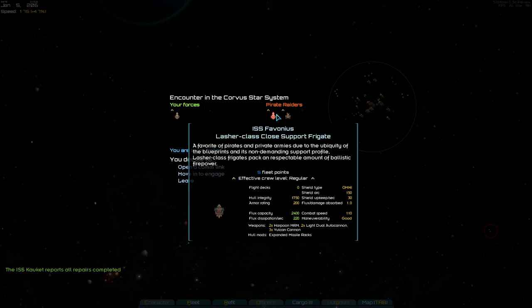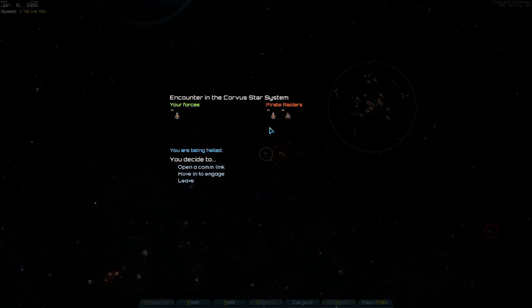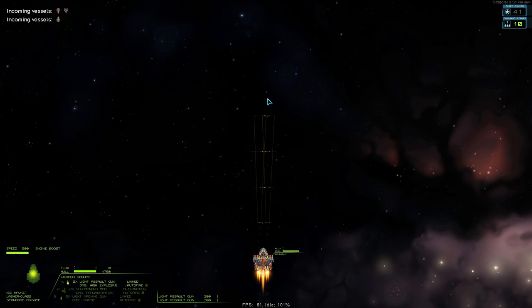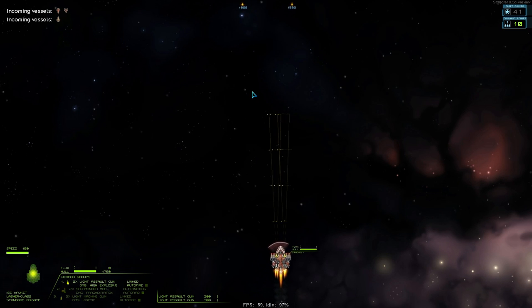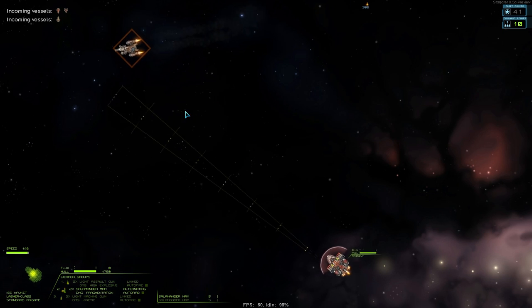This next engagement is going to be a bit more difficult — I'm taking on pirate raiders, a Lasher class support frigate, and an assault frigate. If I can split them and take one out of play, I might survive it; otherwise I'll probably get my ass kicked. This is the struggle you're going to face in campaign mode, because there are no real missions or other ways of making money yet. You have to fight guys that are probably going to kick your ass, and you can very easily lose your fleet early on. But it's not complete, as I've already pointed out.